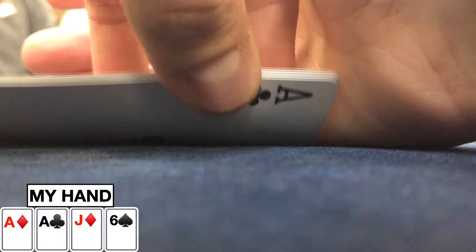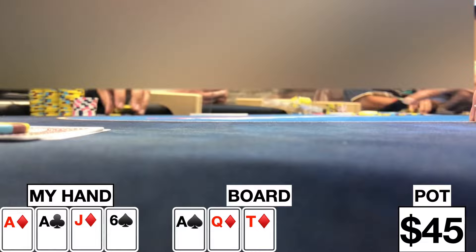I missed filming the beginning of this hand, but we have Ace-Ace-Jack-6 single suited to the Ace. Four ways on the flop of Ace-Queen-10 with two diamonds — I go ahead and bet 20 and get one caller from the small blind. The turn comes a 5 of clubs and I decide to bet small, about half pot at $45. I want to keep him in — if he has two pair, he's drawing dead. His diamonds obviously aren't good, and I don't think he has a straight because he would have raised me on the flop. So I bet 45 and he calls.